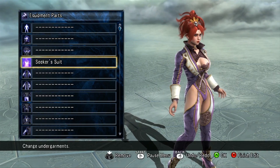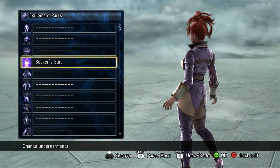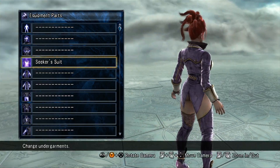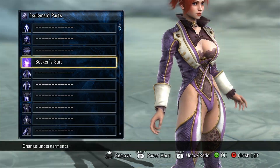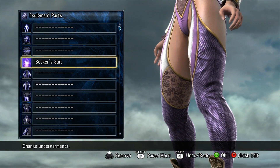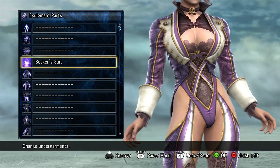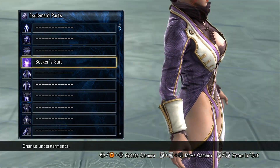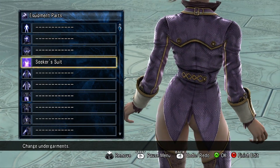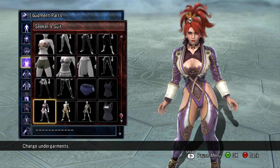Ivy's Seeker's Suit. So clearly that's Ivy's costume there. Pretty detailed stuff. You can see there's a lot of detail on the legs, up through the torso and on the shoulders — it's got a snakeskin-type look. That's her actual costume, so you get that.